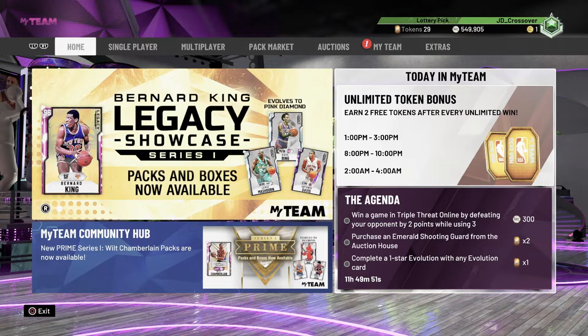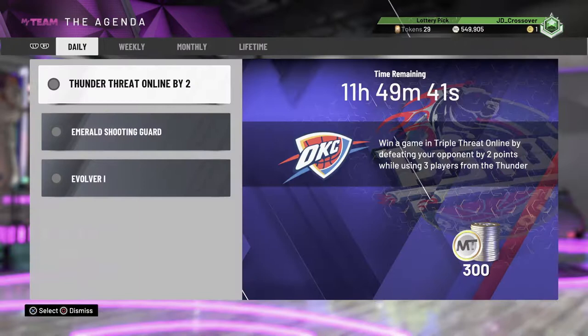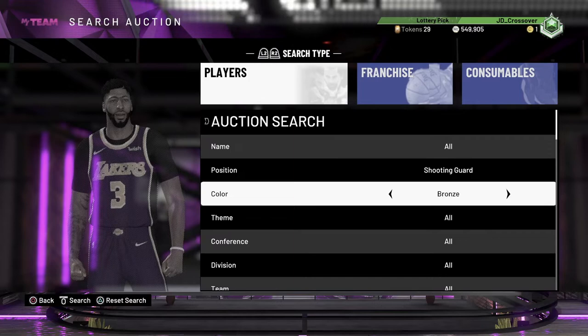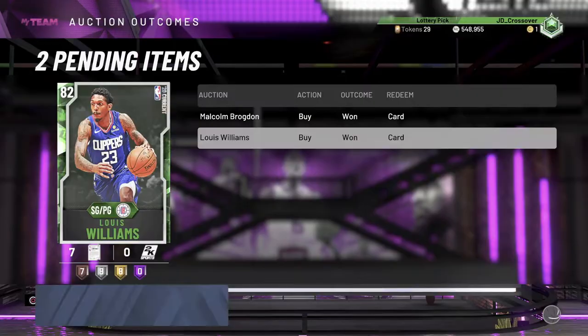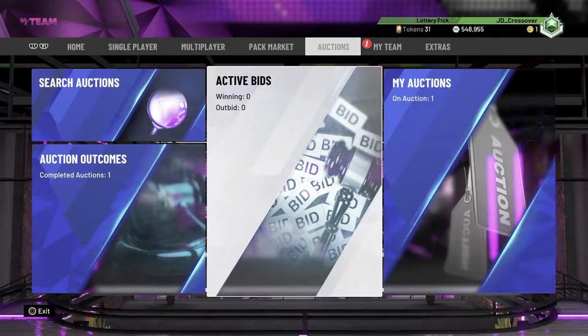Moving down here to today's unlimited token bonus thing — 2 free tokens after every unlimited win. Now if unlimited wasn't such an awful game mode that would be great, but because it's so awful no one's really going to be playing that. But we've actually got some really nice daily ones here. We've got to purchase an emerald shooting guard from the auction house and that gets us 2 tokens. We're on 29 tokens at the moment, so that puts us on 31. We'll pick up the one Lou Williams, add him to the squad — we should have just sent him straight to auction — but we will sell him straight away. There's our 2 tokens, very nice and easy.